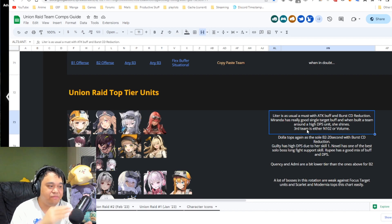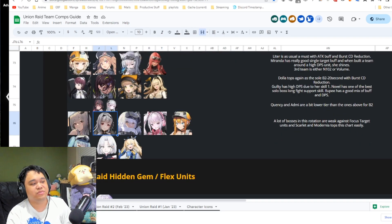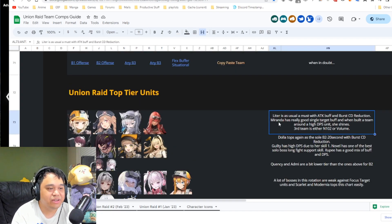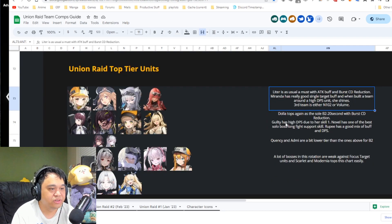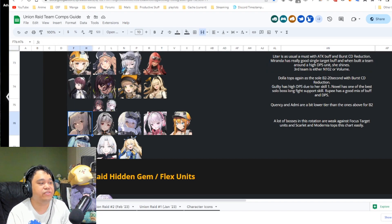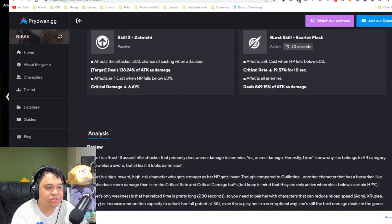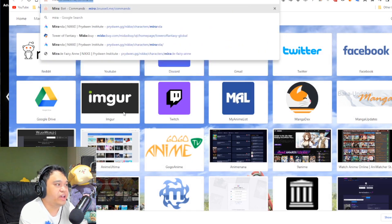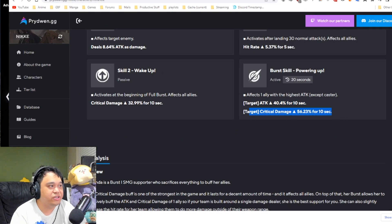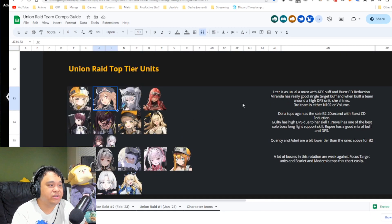If you have a very invested single unit — like Alice, Scarlet, or whoever — Miranda can support that one unit the whole way through. She's actually not bad on Scarlet because if you can maintain Scarlet's burst three skill, which triggers a critical rate increase when below 50% HP, Miranda's big attack and critical damage buff synergizes really well with that combination.